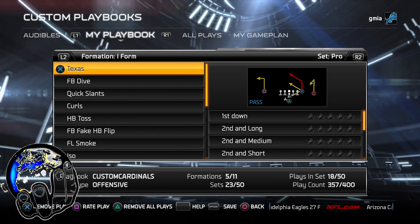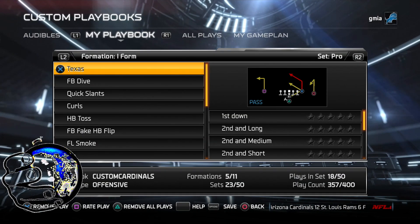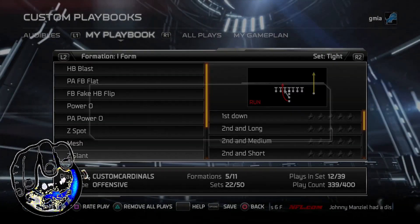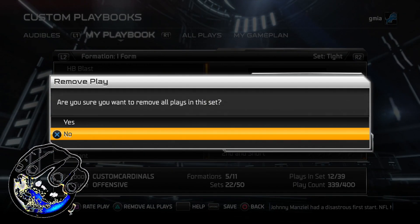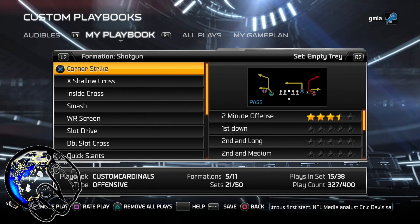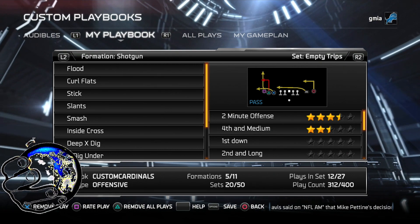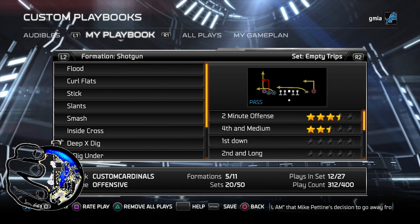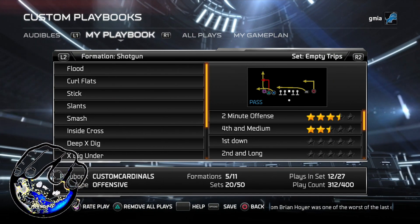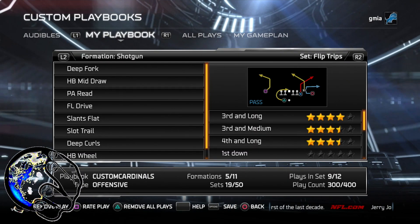Say you don't use I-Form Pro — you would just press triangle if it's PS4; I don't know whatever the Xbox One button is that corresponds to it, but you'll see it on the bottom where it says 'remove all plays,' and you'll just go through it and remove all the plays. So I removed all the I-Form Pro, I'll remove all the I-Form type — the things that you don't need. You go to shotgun — I don't use empty trey. Triangle or whatever it is for Xbox One. And you remove it. You can see on the bottom right that it shows the play count. Every time you delete plays, it'll just continue to decrease. So I'm going to delete empty trips — and you'll see it goes from 312 to 300.